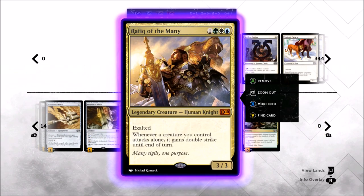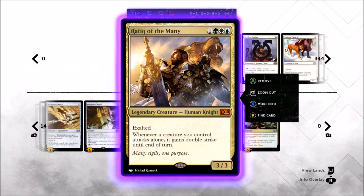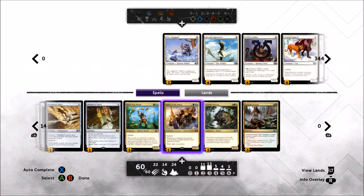Rafiq is my third flex slot, along with Genesis Hydra and Reprisal. He gets exiled by Anger, but the exalted and double strike to make our big creatures hit super hard is worth a try. We're already playing blue mana and Rockswarming Monk anyway. I've playtested 20 to 25 games and I don't think I've ever cast him — he's only a one-of — so we'll see. Reprisal and Genesis Hydra have both been good; Rafiq I haven't really put to the test yet. Those are the three slots I'm really tinkering with.